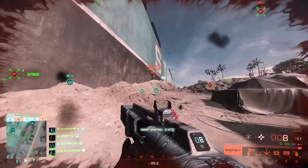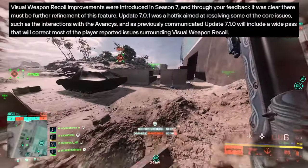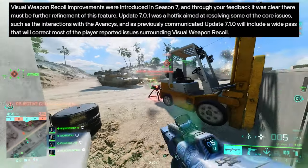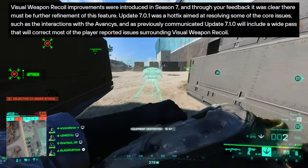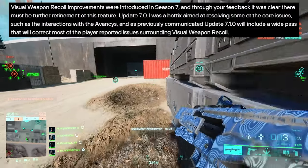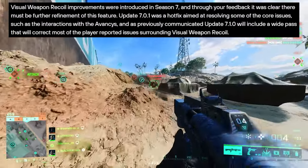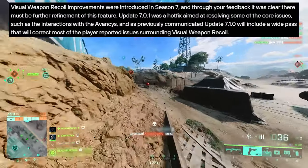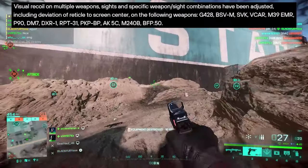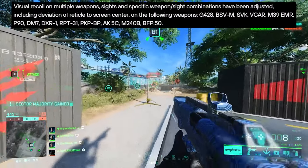Let's take a look at the change log. It starts with visual weapon recoil — improvements were introduced in season 7, and through player feedback it was clear there needed to be further refinement. Update 7.0.1 was a hotfix aimed at resolving some core issues such as interactions with the advances, and as previously communicated, update 7.1 will include a wide pass that will correct most of the player-reported issues surrounding visual weapon recoil.